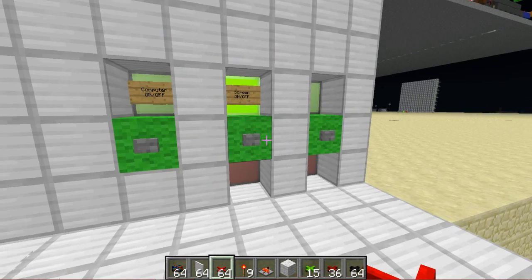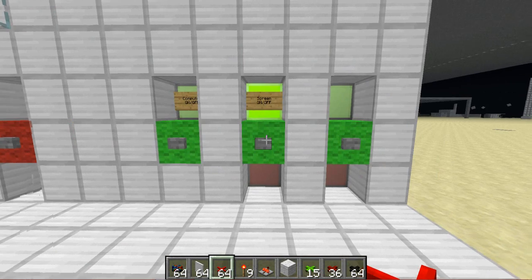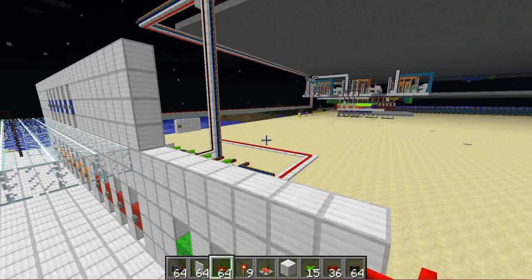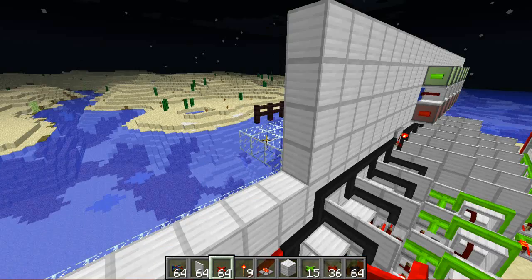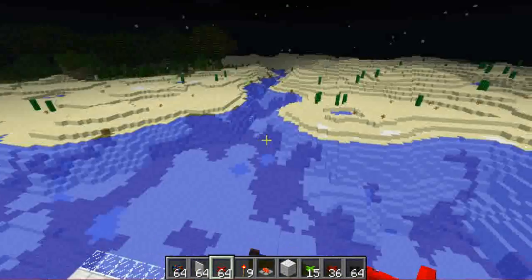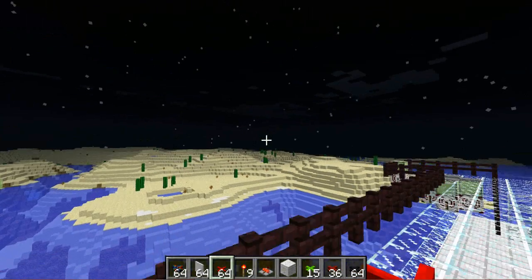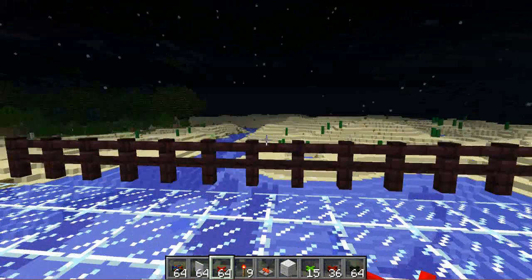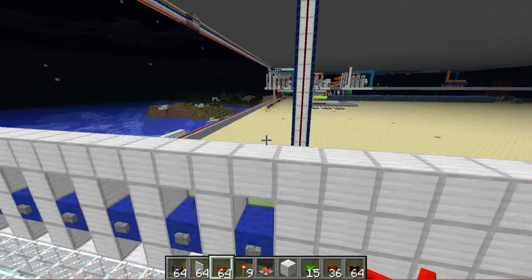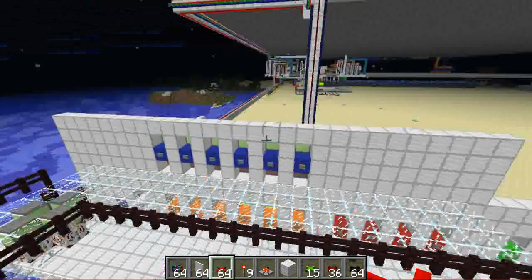When you turn off the computer, the screen can still be on — it just won't display. Once the computer's on, the computer is going to have a start-up program. It'll have a message on the screen that it starts up with, and then it'll say 'starting' whatever I call the operating system for this thing, because I'm gonna make an operating system.